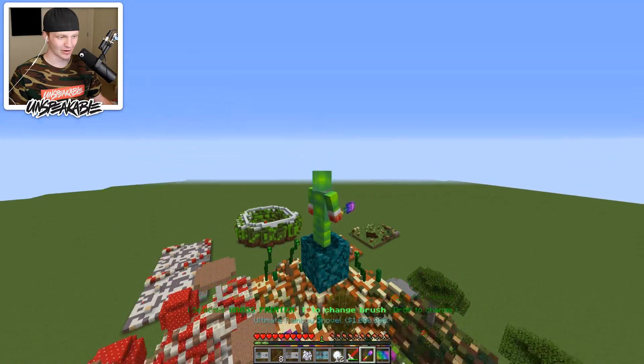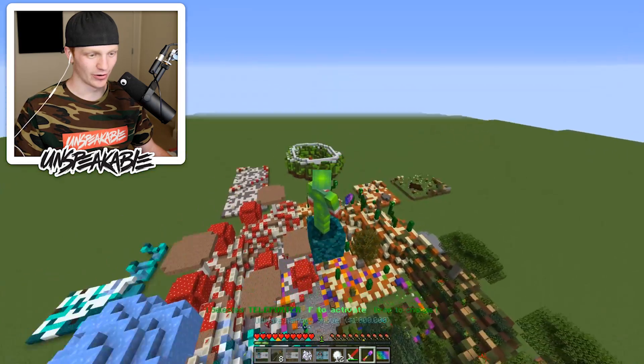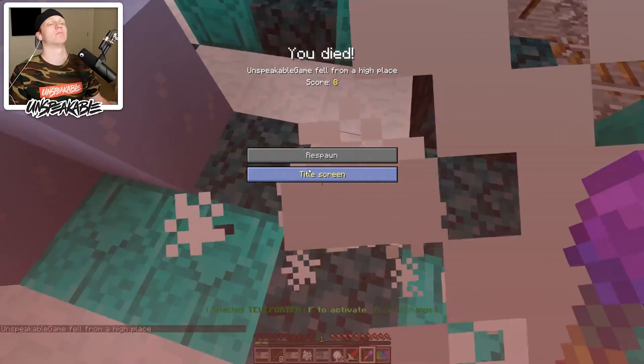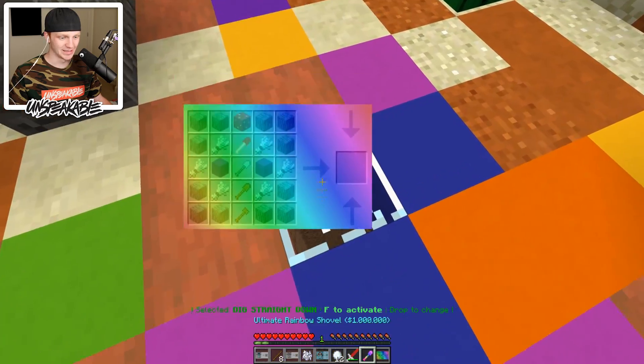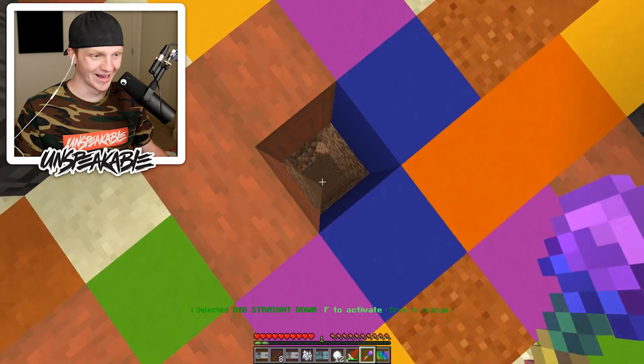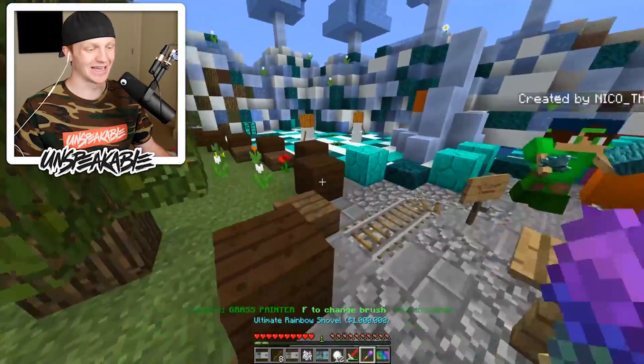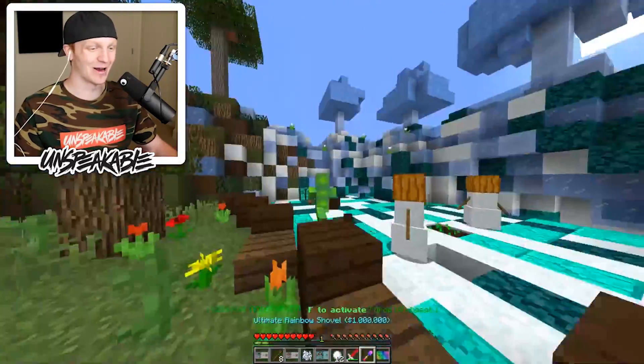The grass painter — we did that. The teleporter: wherever you look, it teleports you. Straight down — press F to activate. That is insane. Oh my gosh — it literally... Well, we pretty much showcased everything about this crazy rainbow shovel.